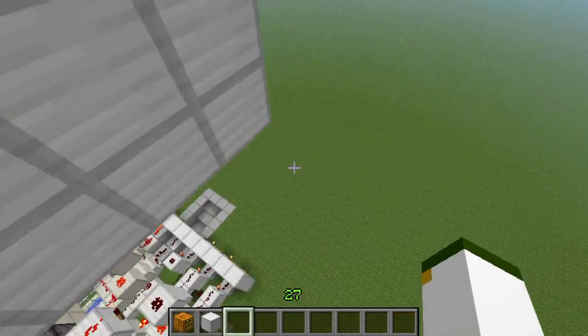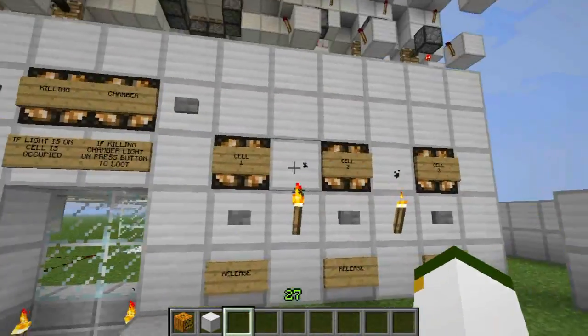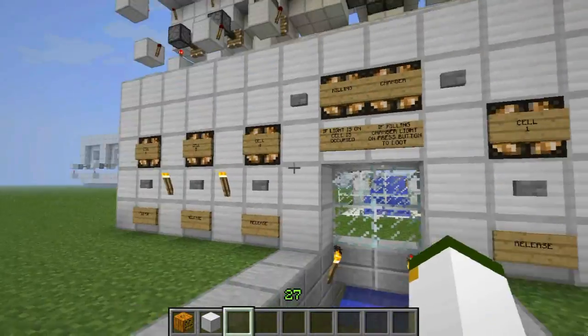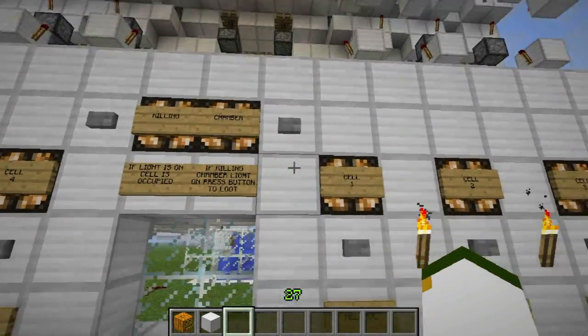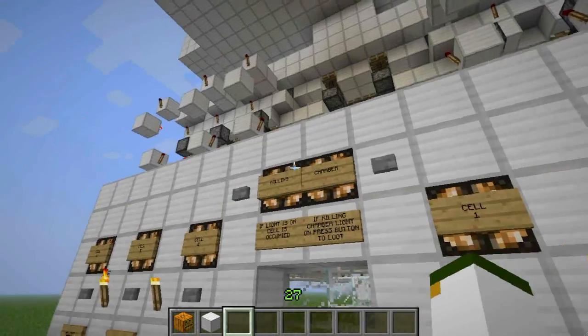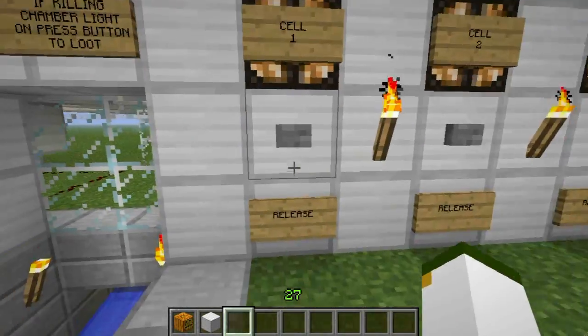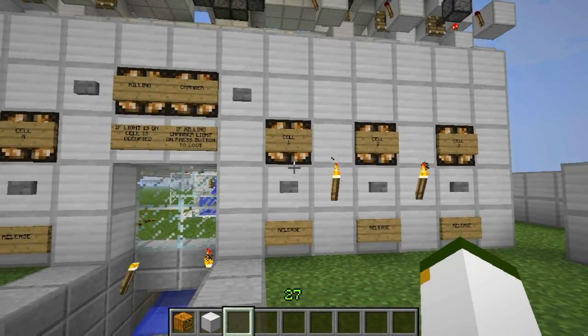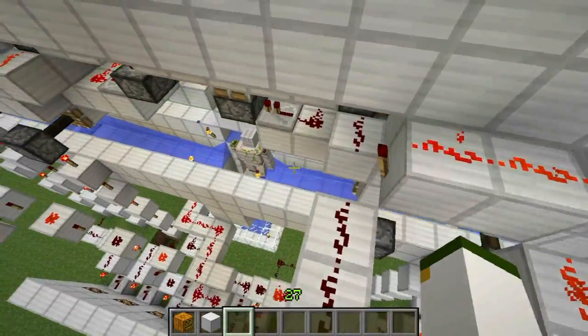Let's run over to the control panel. As you can see, every single light is on — cell one, cell two, all the way up to cell six is filled, and the killing chamber is also full. If I wanted to grab one, I could take the first one from cell one out, and as you can see it says it's empty — there he goes down that water stream and into the abyss.